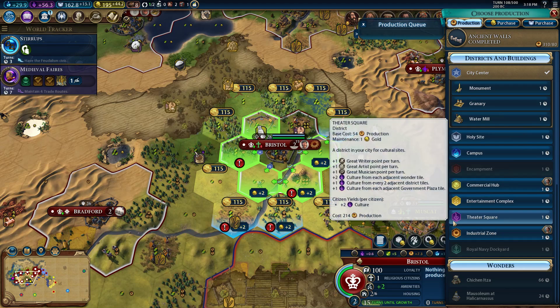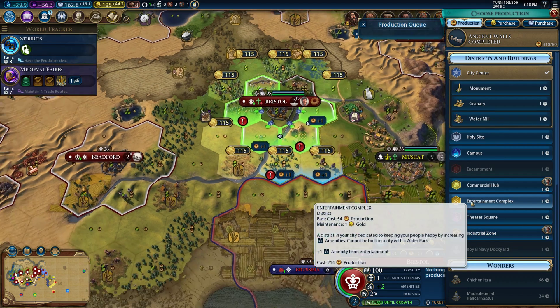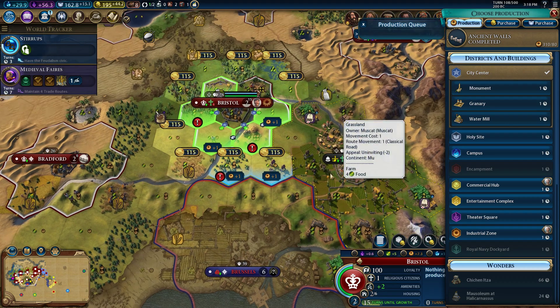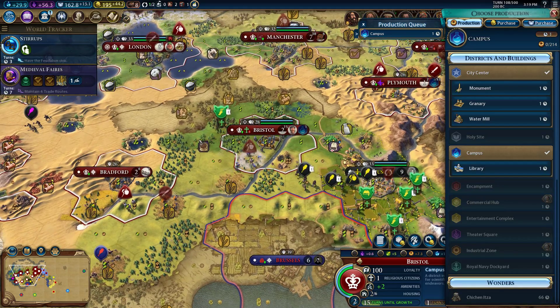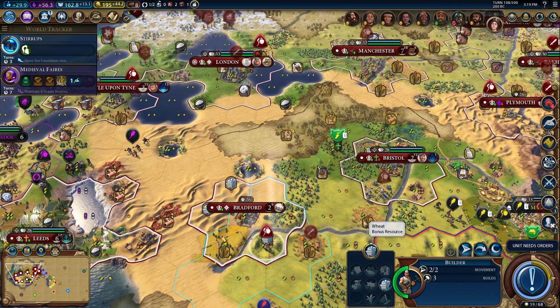We desperately need campuses, even though it's not ideal, and we need theaters. Money is not as big a concern but useful for trade routes. We've got to recover in science, so even though this is not optimal, I'm going to drop a campus down. We'll get a library there — we're really struggling for science right now, that's the reason behind this maneuver.